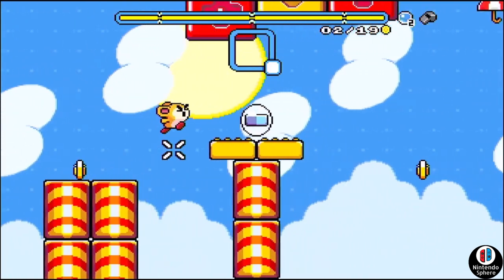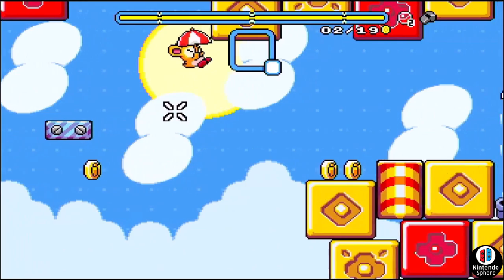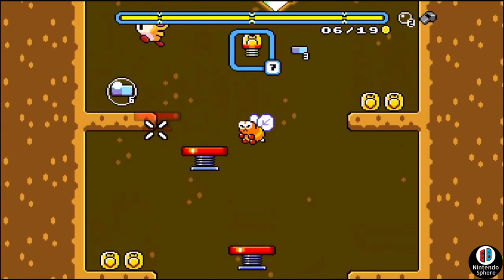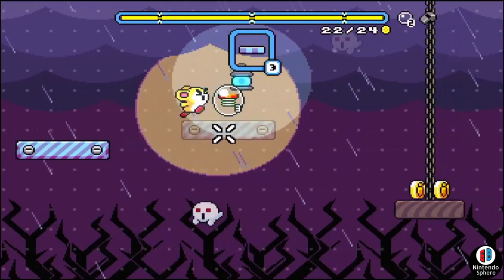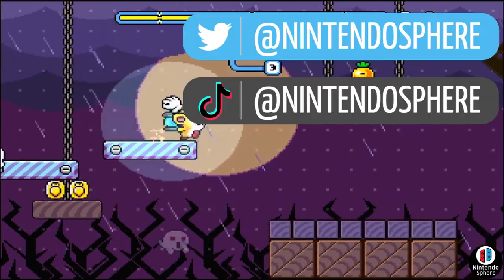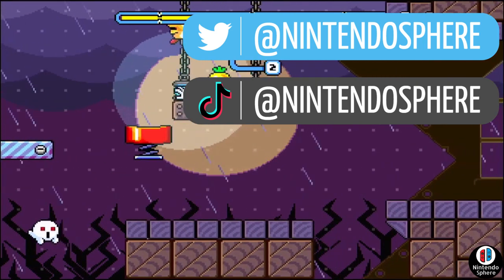Pom Pom: The Great Space Rescue knows what it is and what it has to offer, and it provides it in bunches — short, cleverly designed levels where you control the outcome of the run and inevitably find success if you use your tools wisely. Nintendo's fear gives Pom Pom: The Great Space Rescue on the Nintendo Switch an 8 out of 10. If you're brand new to my channel, be sure to leave a like and subscribe, hit the bell to receive notifications when the videos go up, and as always, thank you so much for watching. See ya!